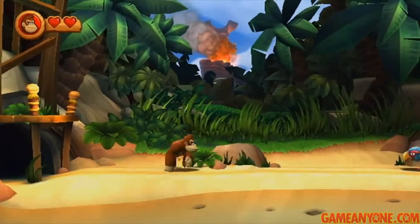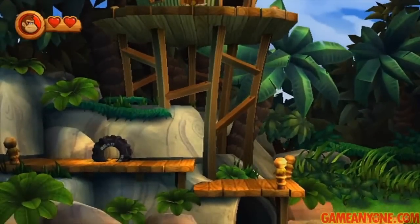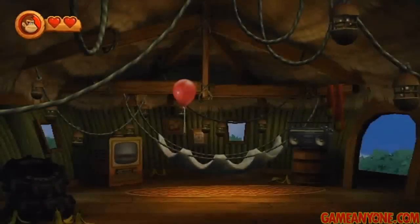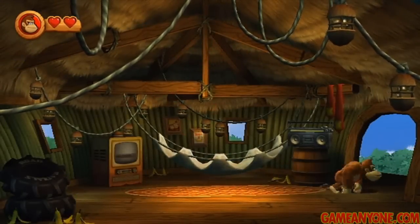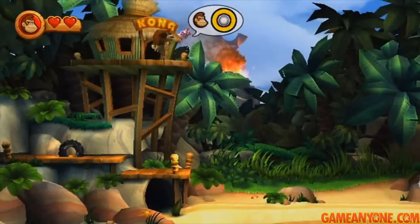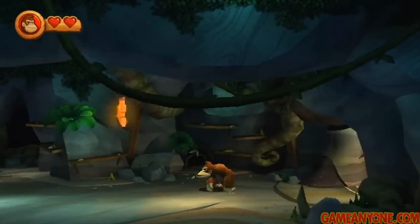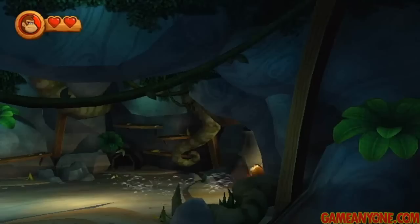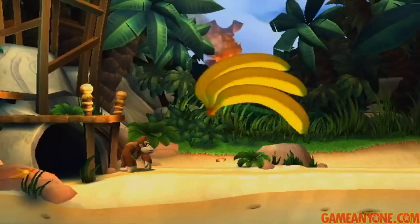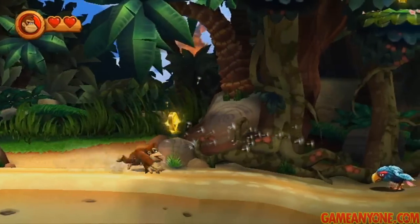The rest of it is pretty self-explanatory. We got our two hearts up there — we can get hit twice before we die. If we jump back into our house, there's a balloon here, a one-up balloon, still the same as the original Donkey Kong Country. We now have five lives. We're also going to go into this little cave to the left, because this is going to house our first puzzle piece. In this level there are nine, so we're going to be collecting all of those for 100%. There are also going to be Kong letters, K-O-N-G, and we need to collect all four of those.